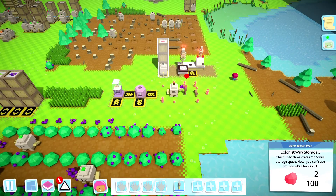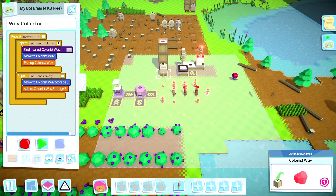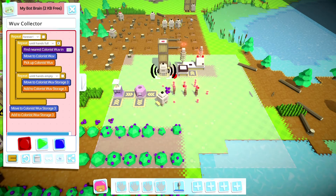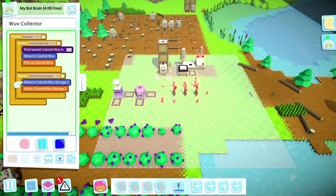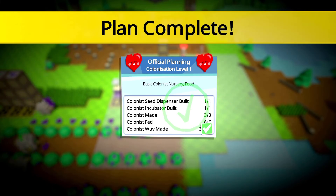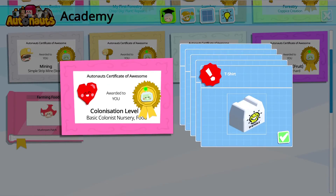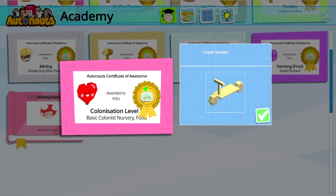Alright, that's not right. Stop, record, record. That's right. Let's try to get it again. Official planning: colonists level one, basic colonists nursery food — okay, we made love and we fed them. We got another little thing, it's getting higher. We got a t-shirt, baseball cap, direction sign, sweet sign, and a crude scooter!